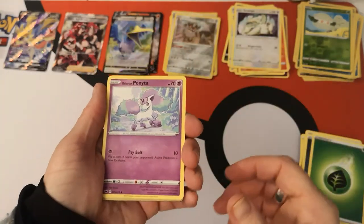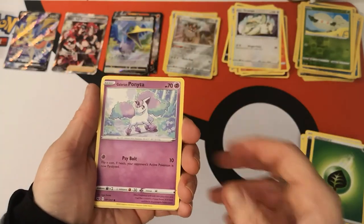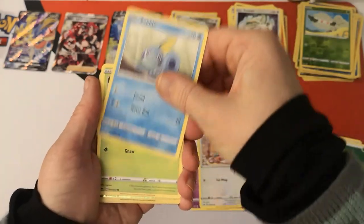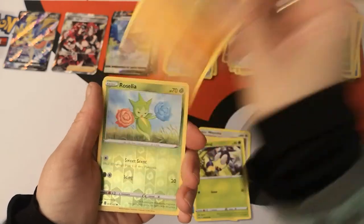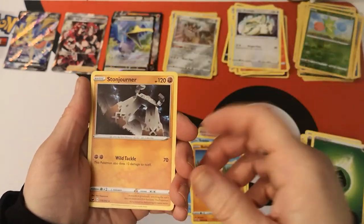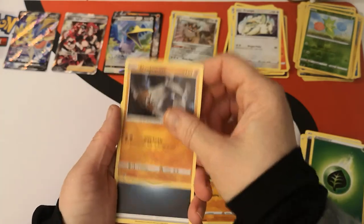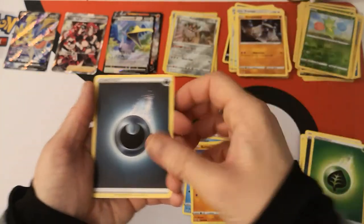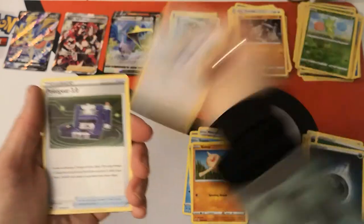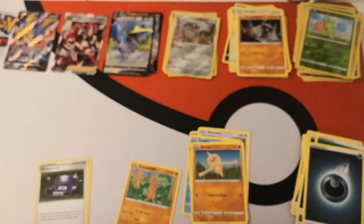Getting closer to the end of this booster box. We have a Galarian Ponyta, Mincino, Sobble, Blipbug, Baltoy. Reverse holo Roselia. And a regular rare Stonjourner — very nice. We have a Dark Energy, Hop, Pokégear 3.0, Sudowoodo, and there is your code card.